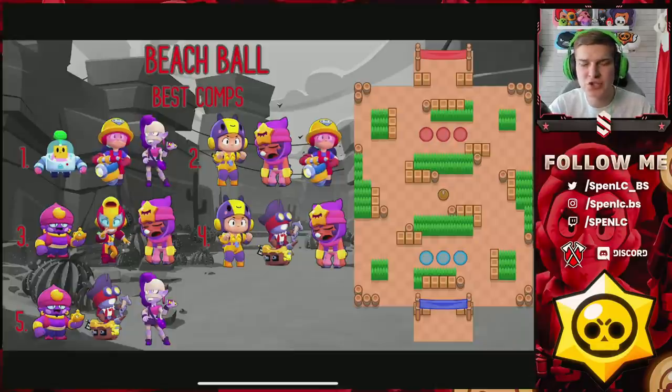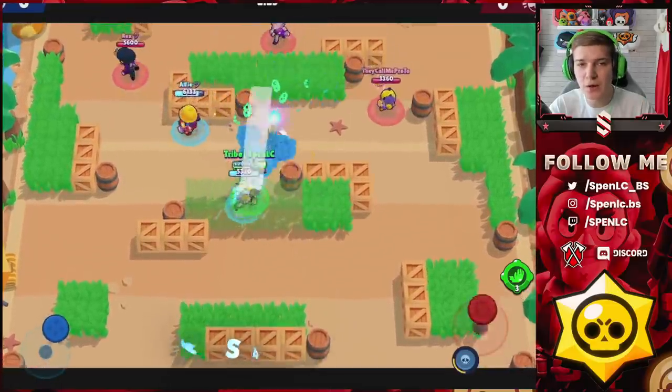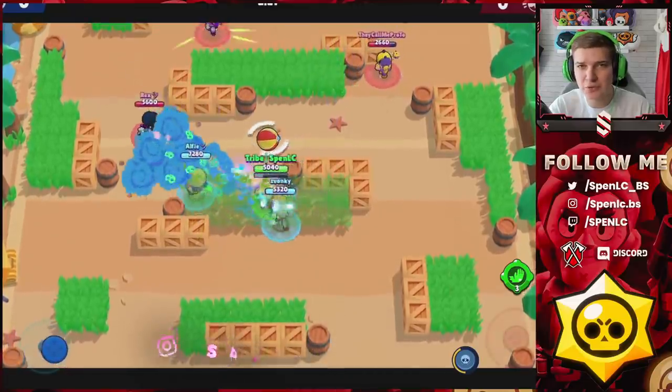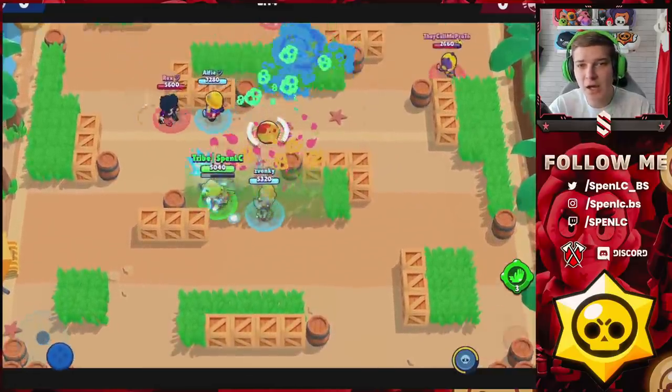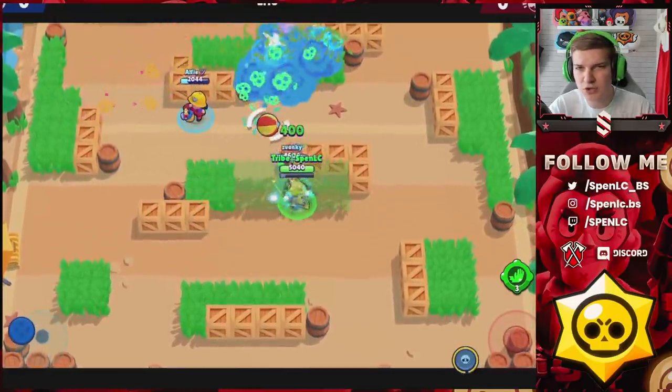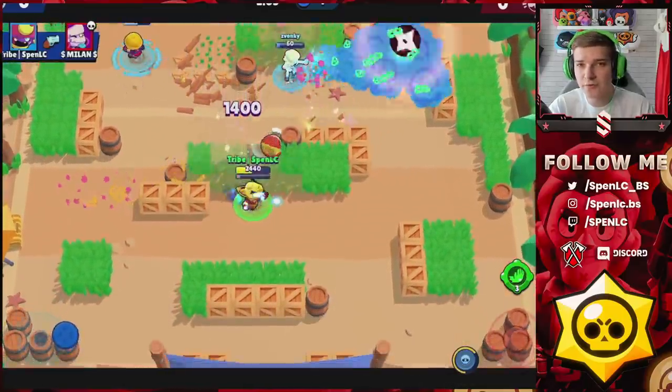Going into Beach Ball — and speaking generically about every single brawl ball map — the number one comp other than maybe a few is going to be Sprout, Jackie, Ems. You can substitute any of those three brawlers into any composition and you're going to have a good time. Cole's really good in this meta now, Sandy and Max are really good brawlers in the meta. For Beach Ball specifically, the best mid is either Sprout or Bee.